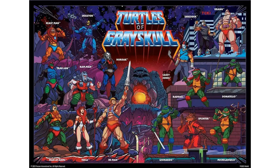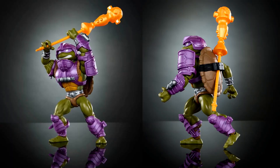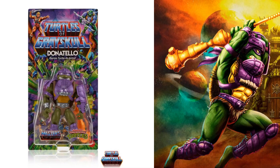Our first figure is Donatello — Turtle at Arms. Man-at-Arms gives Donatello some armor and boom, we got Turtle at Arms. You can see he's got the bo staff stored on his turtle shell, but he's got Man-at-Arms' club on the end of it, purple Man-at-Arms helmet, chest plate, arm plates, and shin plates. And then the turtle shell comes off as a shield. There's the artwork from the package.